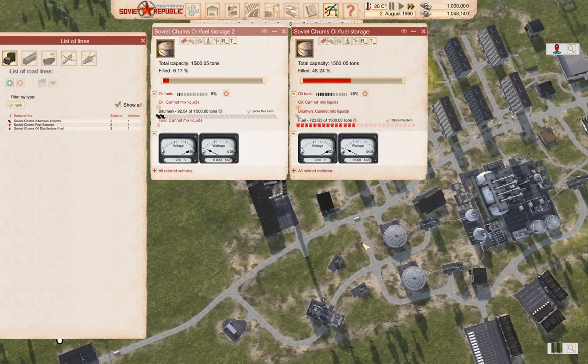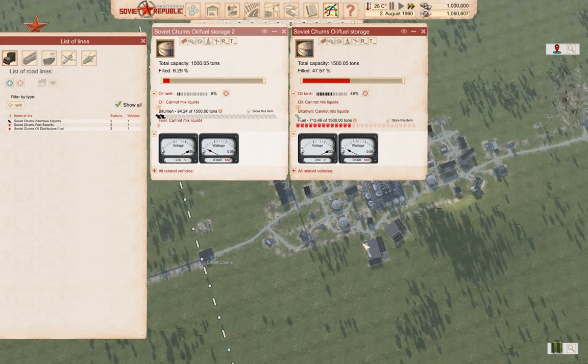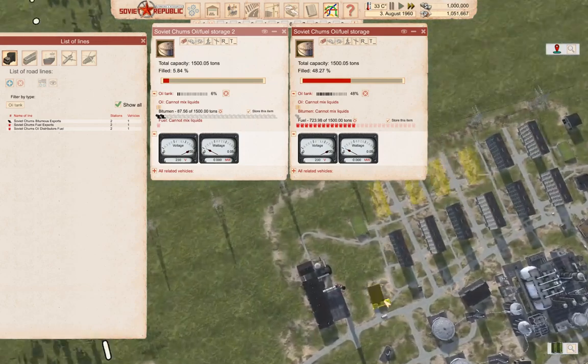We might end up going underwater on it. The next project is going to have to be expanding the oil field — getting more oil input into the refinery, that's what it's called, a refinery. I think we're probably doing okay here.